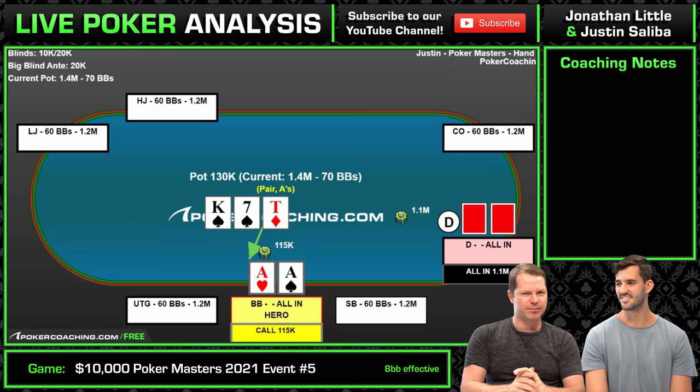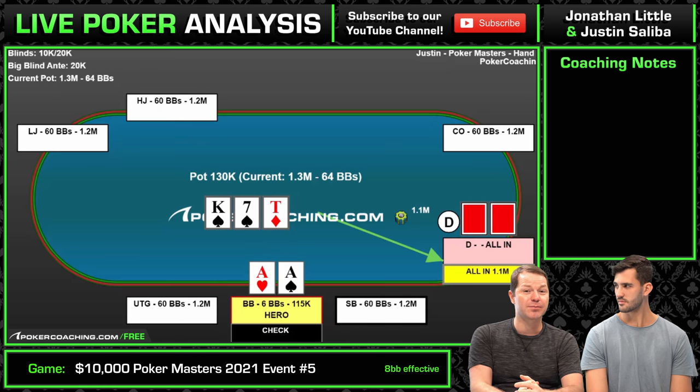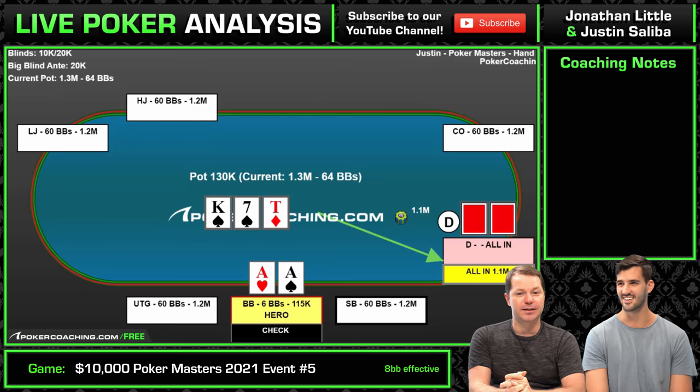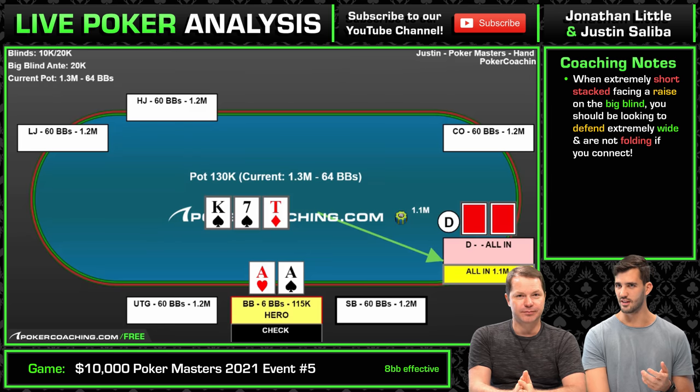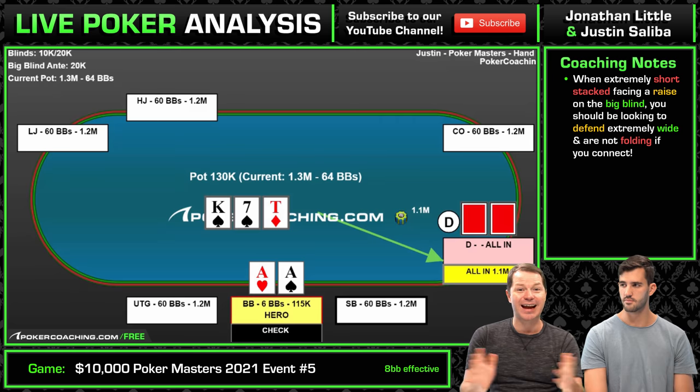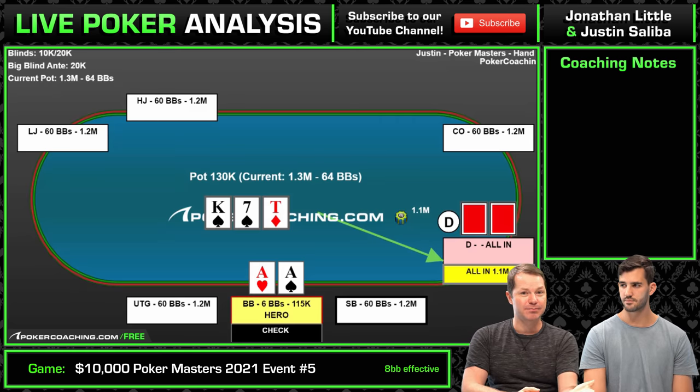Before we wrap up, what if there were no payout implications? What if we're nowhere near the money — no bubble? Everyone folds to Negreanu who raises to 2.5 big blinds, you have eight big blinds in the big blind. With payout implications you have to be pretty tight, but with no payout implications — defend everything. Almost everything. When you're so shallow, you're going to realize almost all your equity, which means you make a pair or a draw and you don't fold.